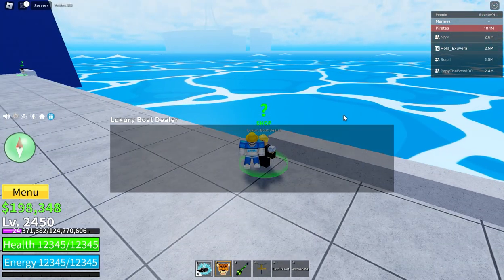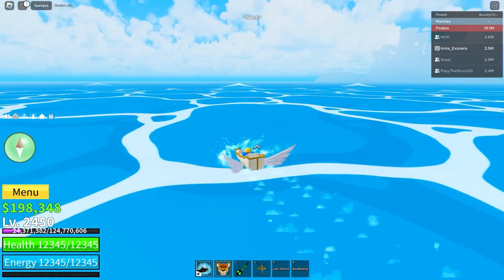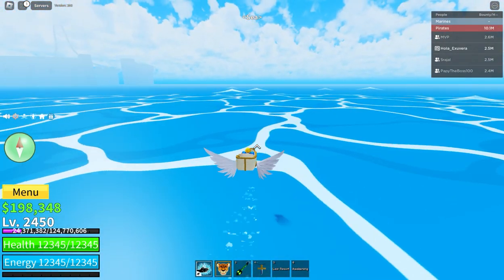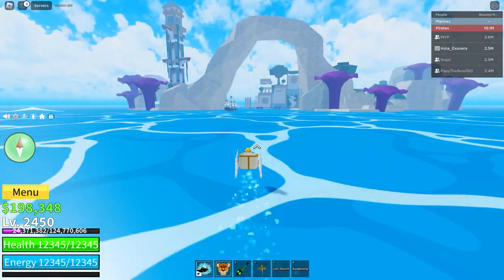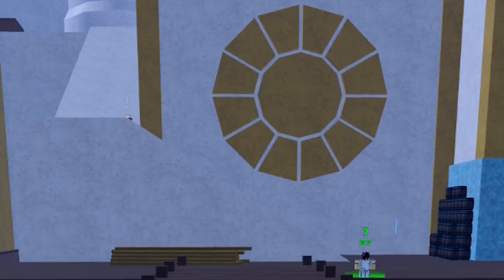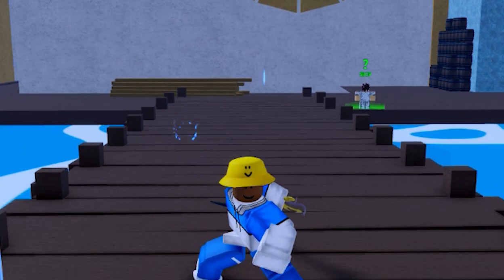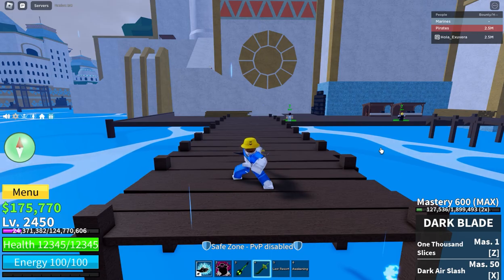Next, let's check the new island called Tiki Outpost. I'm going to use the Miracle boat to get there — it's honestly the coolest boat out there and it's the fastest. This is such a good replacement for the Enforcer. The Tiki Outpost is located to the right of the Haunted Castle island. Here's the Tiki Outpost — it looks amazing. There's a weather system in Tiki Outpost, which is why it's raining on the island right now. It's such a cool addition.